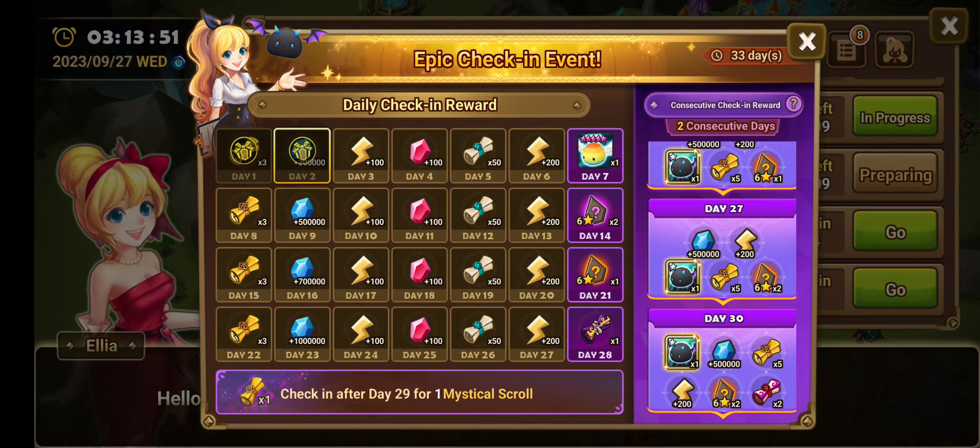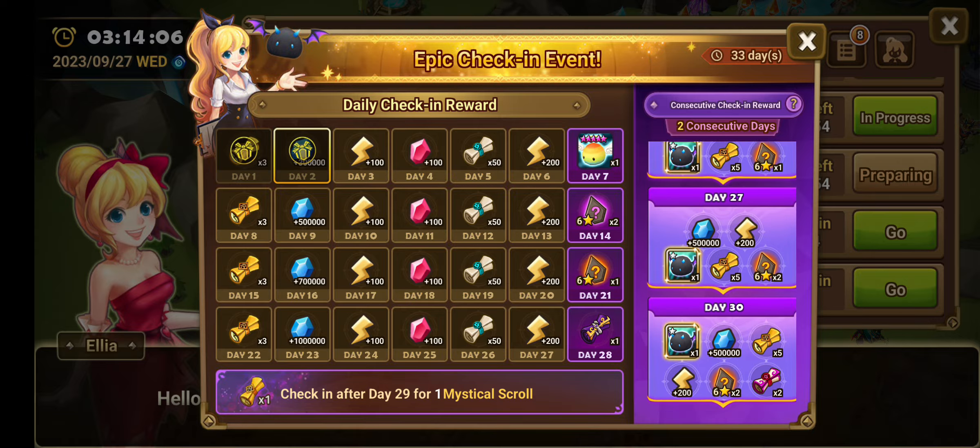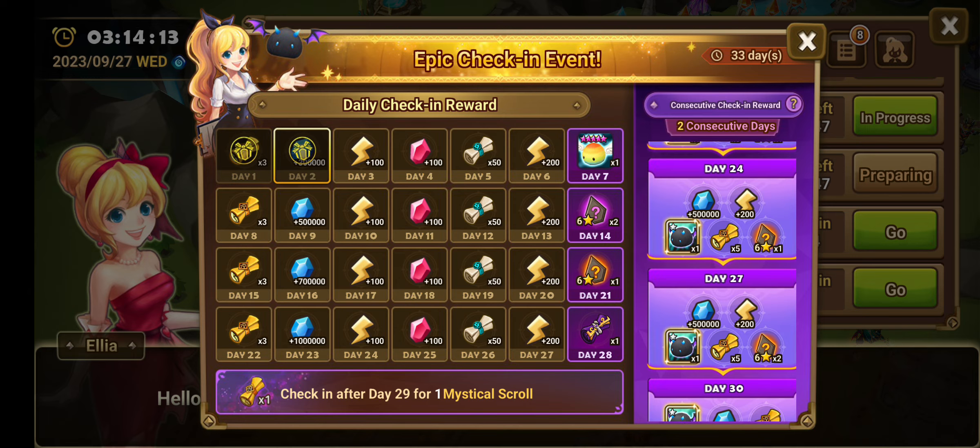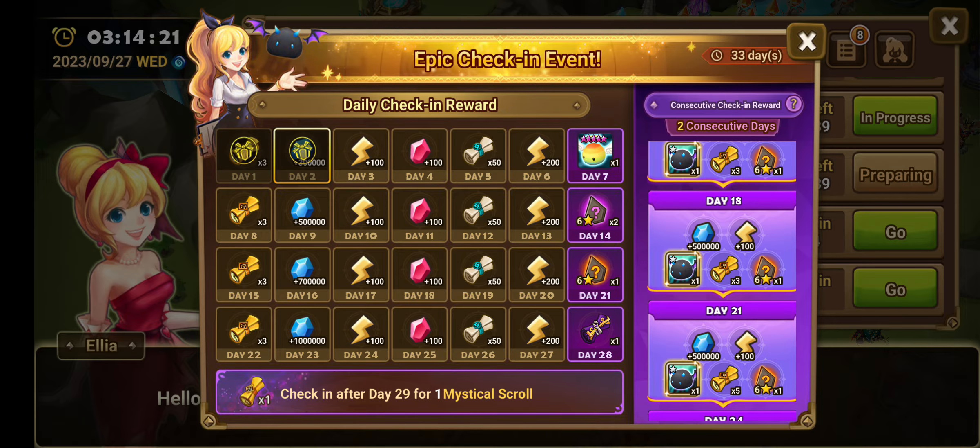Additionally, look at day seven — there's a five-star rainbow monster. Two six-star rare runes, one six-star legendary rune, another legendary rune, two LD scrolls. At thirty days, mystical scrolls — we don't really care much about those — but also two additional legendary six-star runes. It'll help a lot of beginners. One six-star legendary again, one six-star legendary, one six-star legendary, one six-star legendary. Oh my lord.